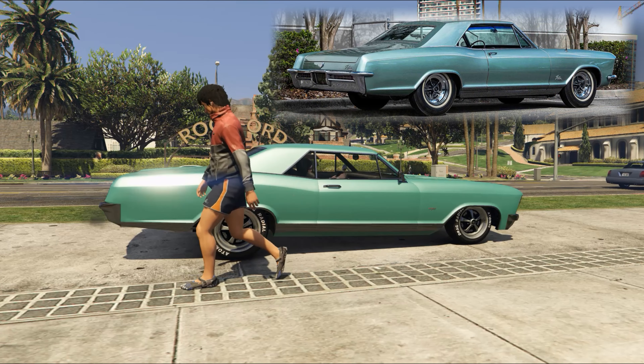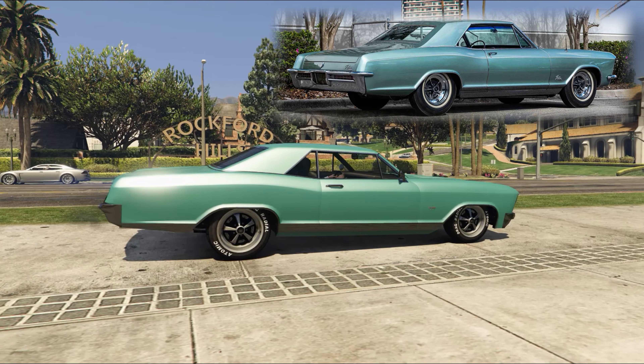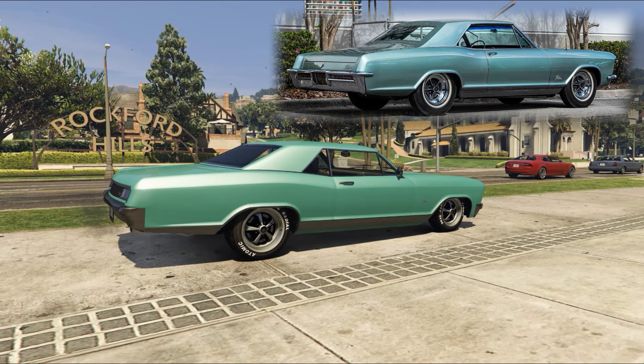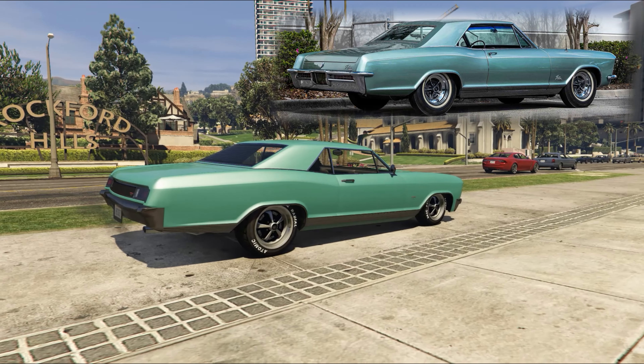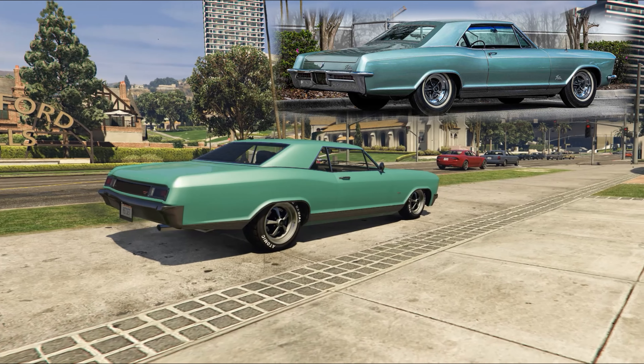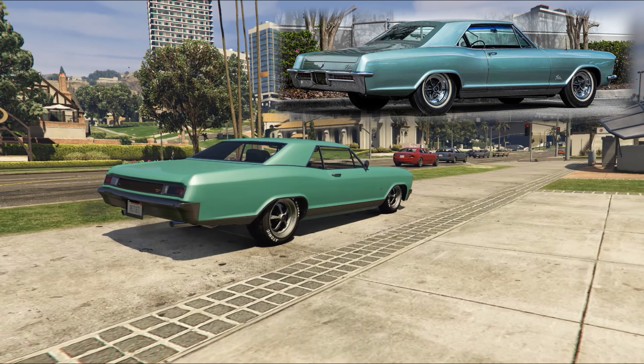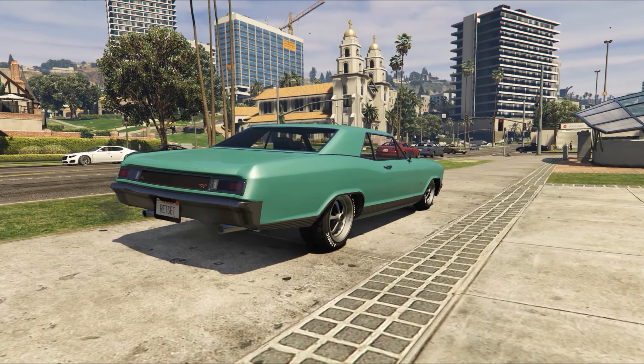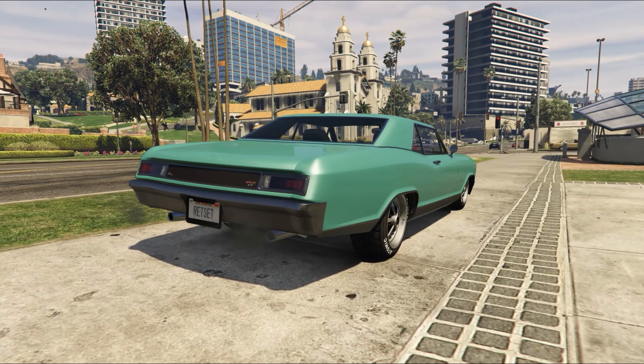The car came out in 1963 with the headlights in the grille. By 1965 they'd brought out the Grand Sport with a 6.6 litre V8 — so it sounds quite muscle car to me — and they'd moved the headlights to be vertically stacked at the end of the front wings, which is of course how you see the one in game and the one that I showed in the photographs.